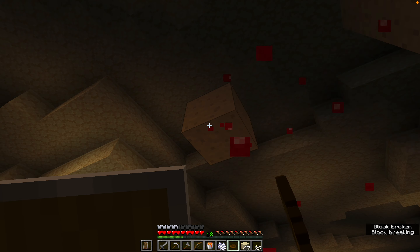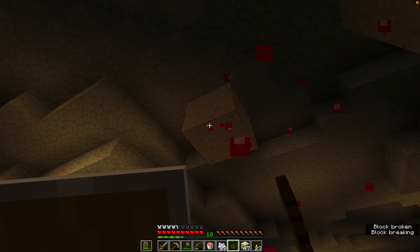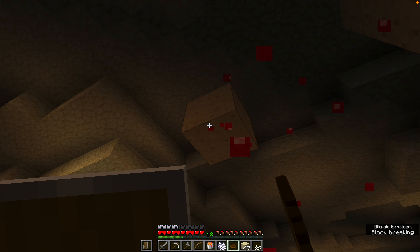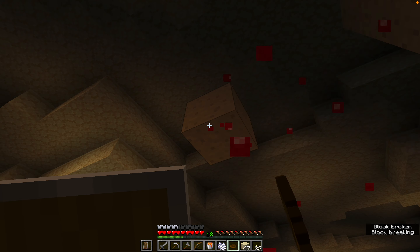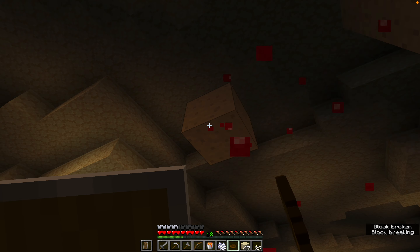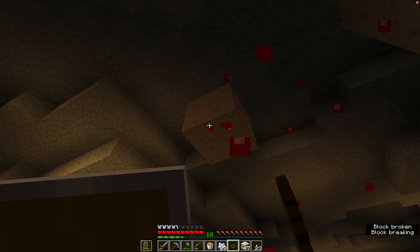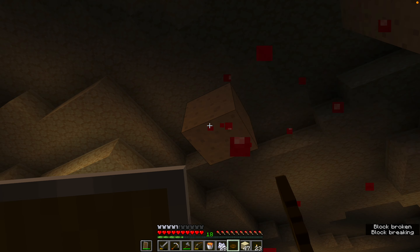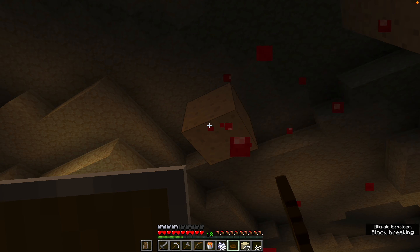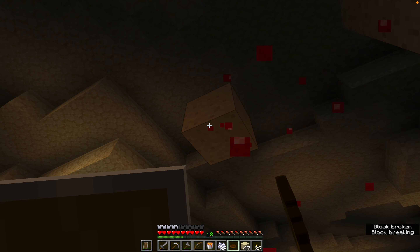There is a grave - what looks like a grave here. There's probably a chest down here. Yep, there is a chest - probably bones and stuff. Yep, bones and stuff. Another shield, more iron, rotten flesh, an unbreaking helmet. There's iron there - two iron, so we can make a sword if we really wanted to. I think stone swords work for now. Let's get to it - we have a lava bucket, some stuff, 18 arrows. There's two skeletons down there - let's just get into this.